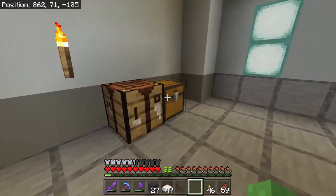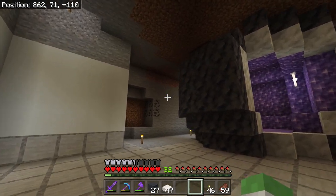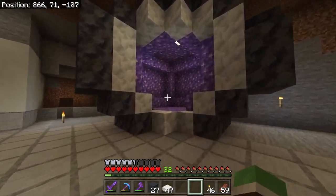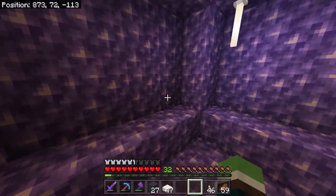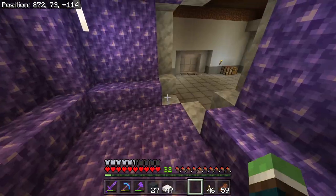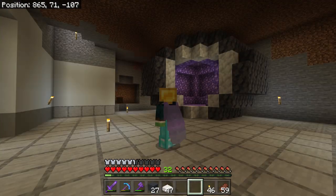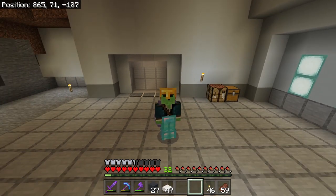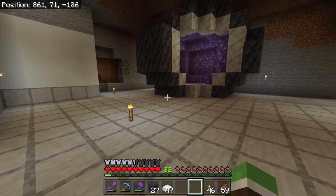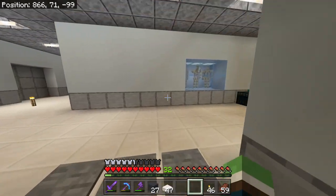Alright, now the geode room. Still need a ceiling in here — I couldn't decide what I wanted this place to look like. I really wish we could grow our own geodes in here. I would love to make a section in the lab where we can produce amethyst shards so we can actually have a lot of tinted glass, because I really want to play with it more. But actually, what am I talking about — I do have a lot of amethysts.